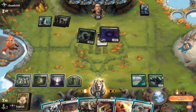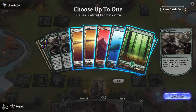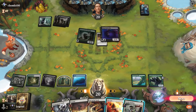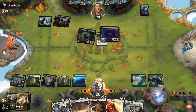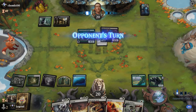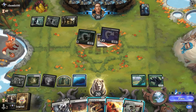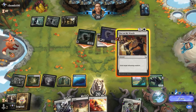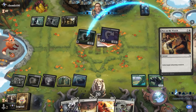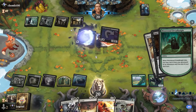A one-mana Binding is now available. I'll play Herd Migration just to hit my land drop. Binding would also draw a card with Beanstalk. Opponent attacks — we use Not on My Watch on the Dreadknight. They might destroy their own creature just to get the adventure half back; I'll let that slide rather than waste the Leyline Binding.